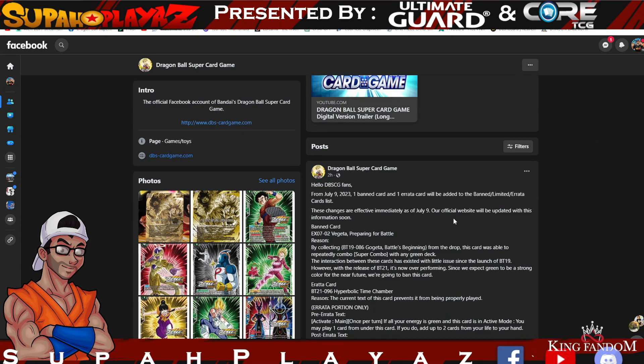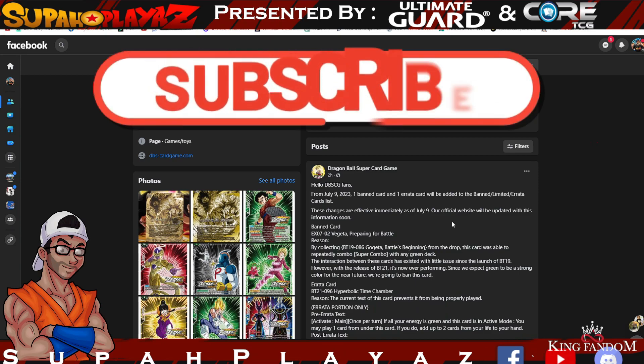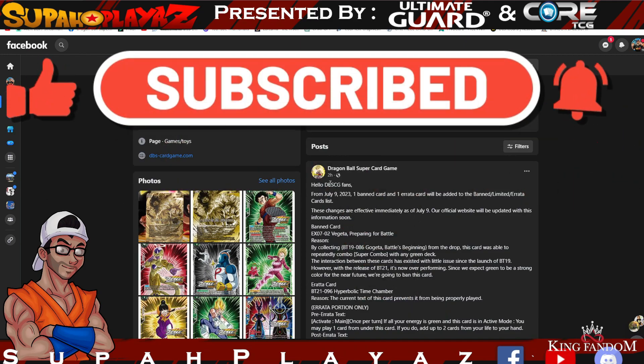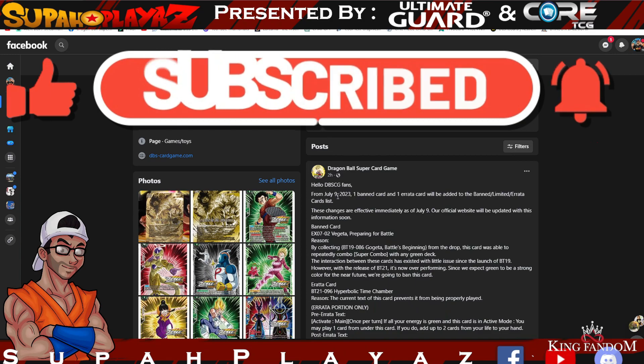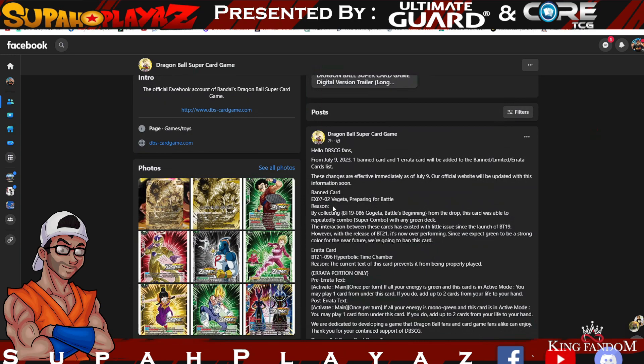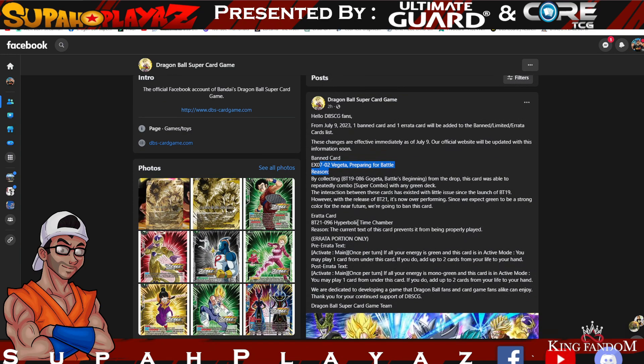If you like these type of videos, definitely smash that like button, comment down below, and subscribe for more awesome Dragon Ball Super content. Dragon Ball Super Card Game announced that from July 9th, one banned card and one errata card will be added to the ban/limited and errata list. These changes are effective immediately as of July 9th. The banned card is Vegeta: Preparing for Battle, for collecting Gogeta Battle Beginnings from the drop — which is the super combo.